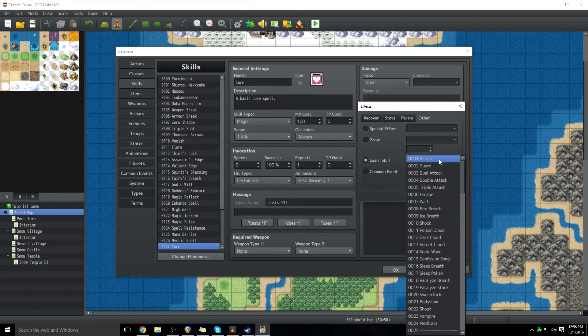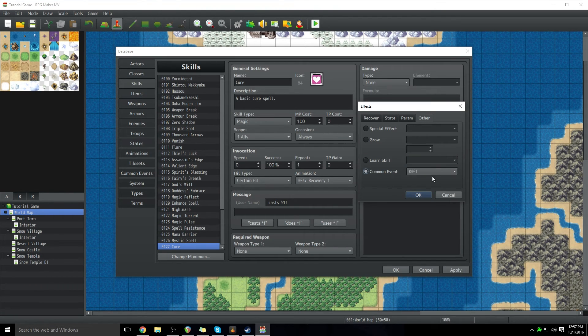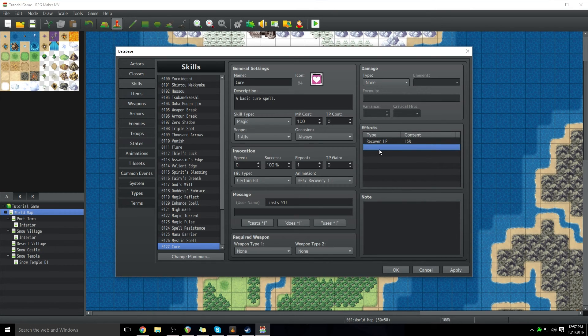Same with learn skill — this does exactly what it says: you use this ability and then you learn a skill. I'd put this onto an item like a skill book or something. And then common event — if you have common events written for your project, you could execute them here. For the purposes of right now, we're just going to recover HP and we're going to recover 15% of the target's HP. Click OK. You can also do multiple effects by just adding more and more to this list. So there you go — it's going to recover 15% HP.